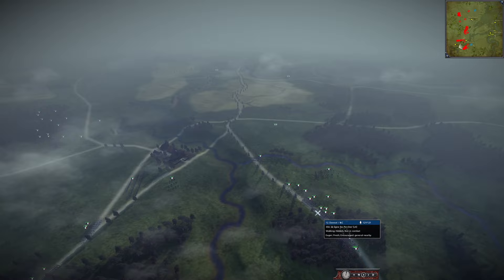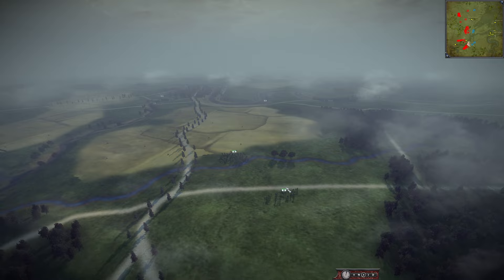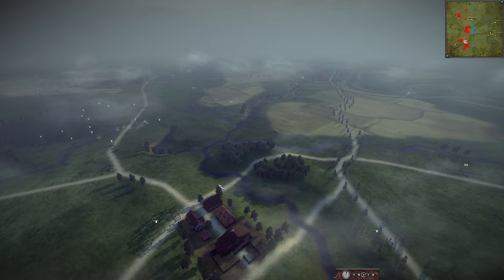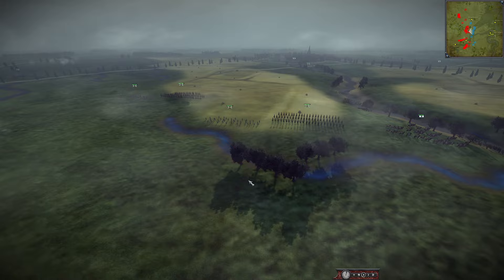On the French side, we have a 12-point Davout, a 9-point Ajuro, 6-point Bernadotte, and 11-point Lanz. Taking them on is the 6-point Lestock, 12-point Bagration, 11-point Hohenlo, and 9-point Duktorov. So two Prussians and two Russians here on the field. High points on the field — 12, 11, 9. French side is also 9, 11, and 12. Talk about a lot of heavy, hard-punching armies.